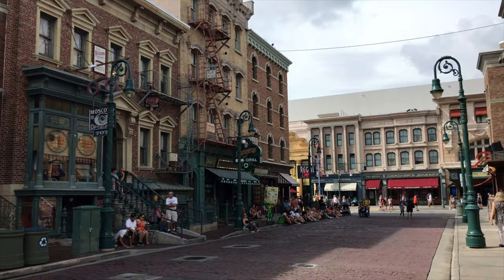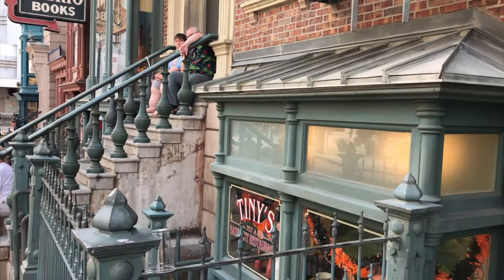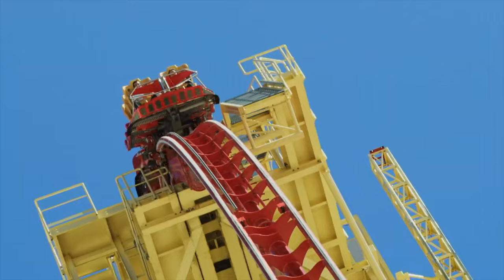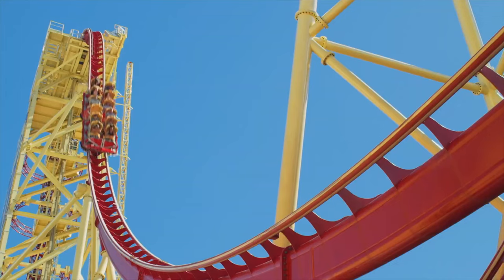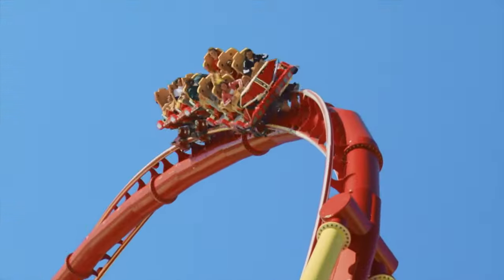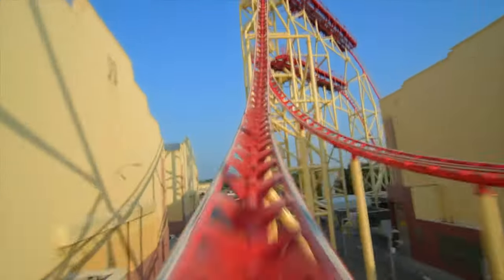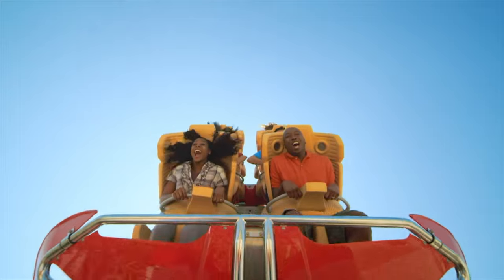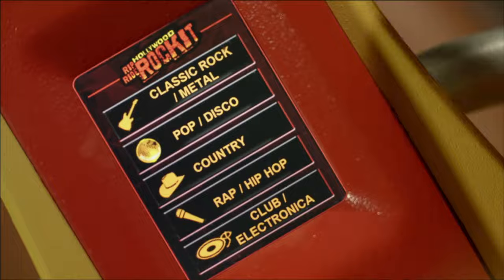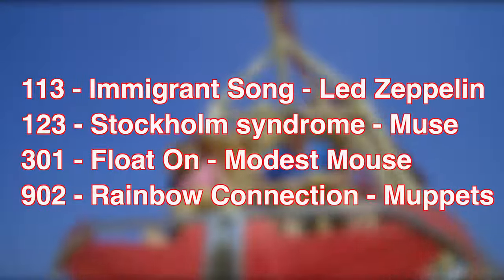The first two attractions used to be located in Production Central but have now been added to the New York area. First up is Hollywood Rip Ride Rocket, a steel roller coaster featuring a loop and several helixes. This coaster allows its riders to choose from a list of five songs to listen to during the ride — you can choose from the likes of My Chemical Romance, Kendrick Lamar and even ABBA. Also, when you're on the ride, if you hold down the ride's logo for around 10 seconds, you can access a secret playlist, but you will need to enter a three-digit code for a particular song.